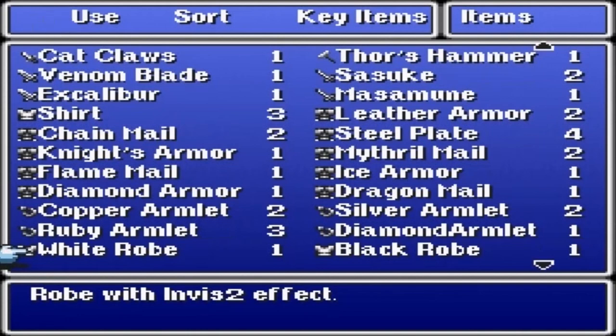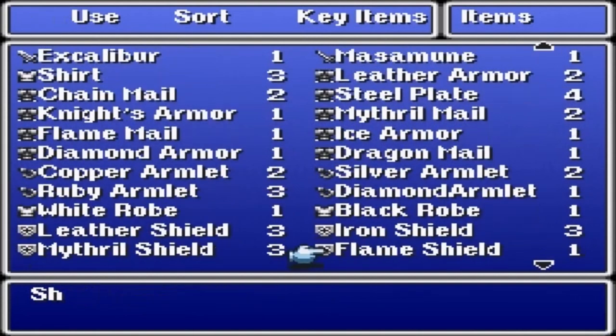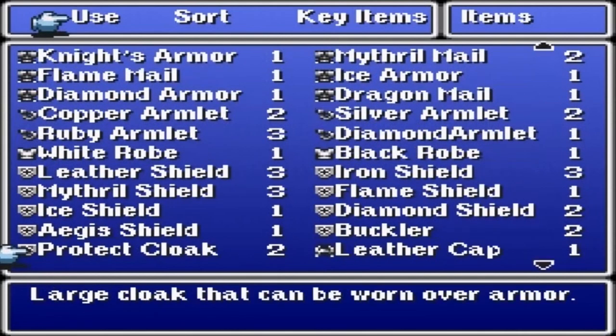That's it for the body armor. There are nine shields in the game: leather shield, iron shield, flame shield, mithril shield, ice shield, diamond shield, buckler, aegis shield, and protect cloak.